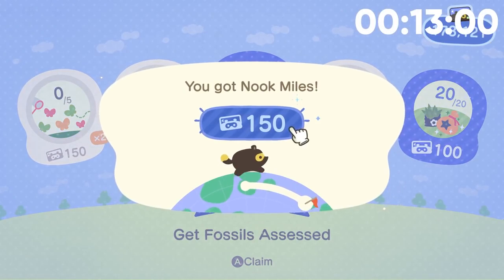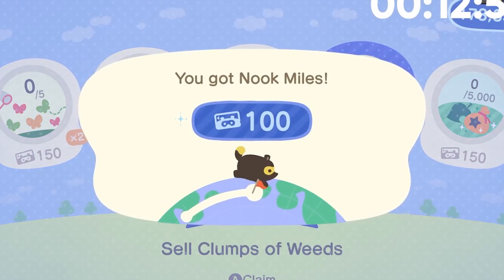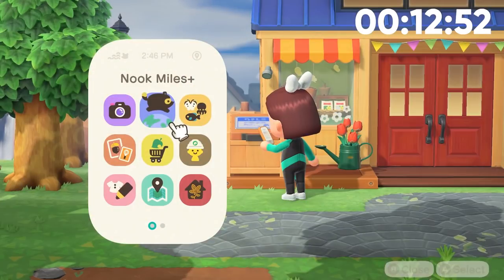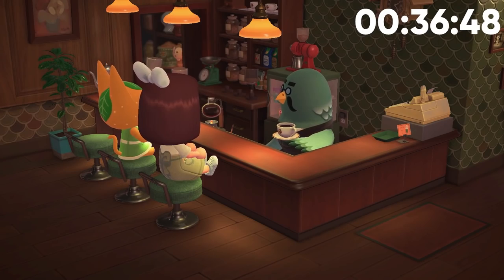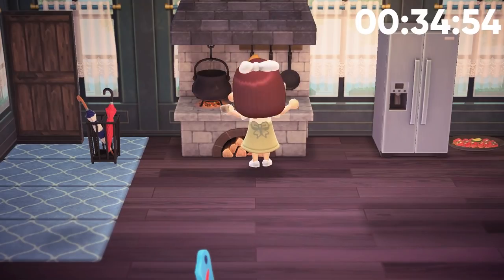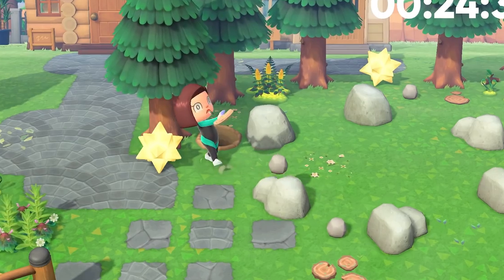Thankfully, those RNG goals never popped up the entire hour. I don't know if it's in the game's code to prevent you from getting a bunch of them stuck in your docket for the rest of the day, or if I just got really lucky that the easier goals kept spawning in. These were the ones I concentrated on — the simple goals: craft three items, catch five fish, customize furniture, hit rocks, hit trees — you know the ones.